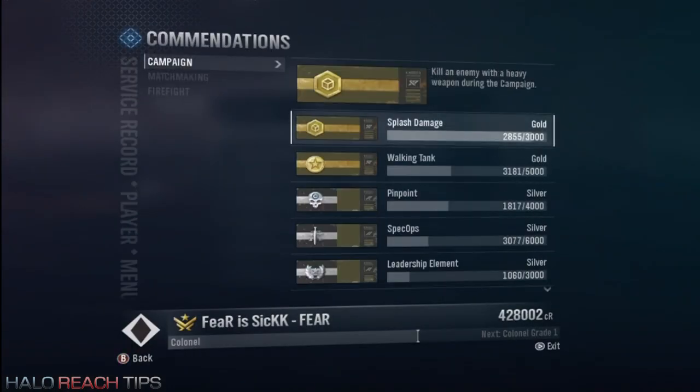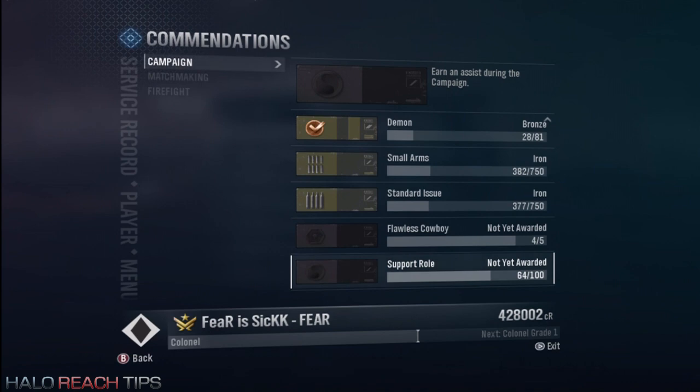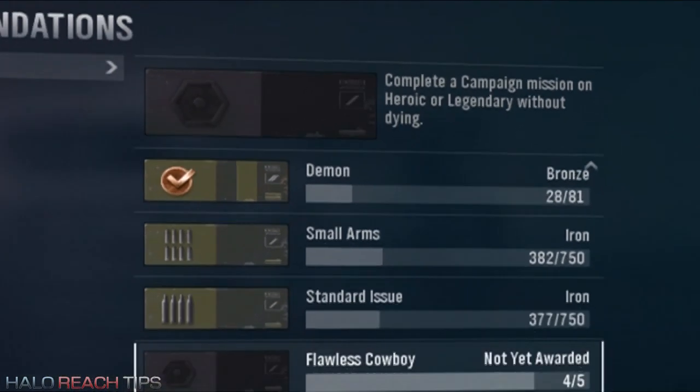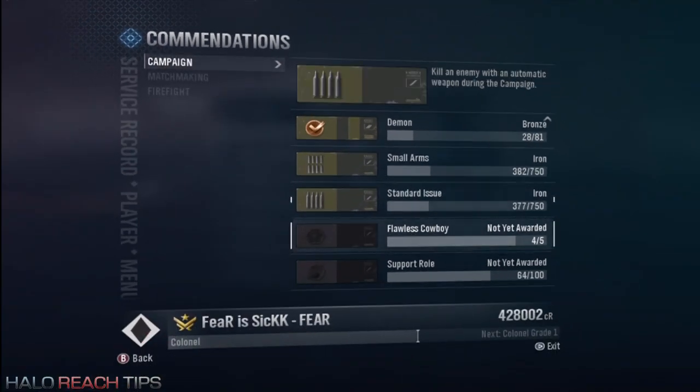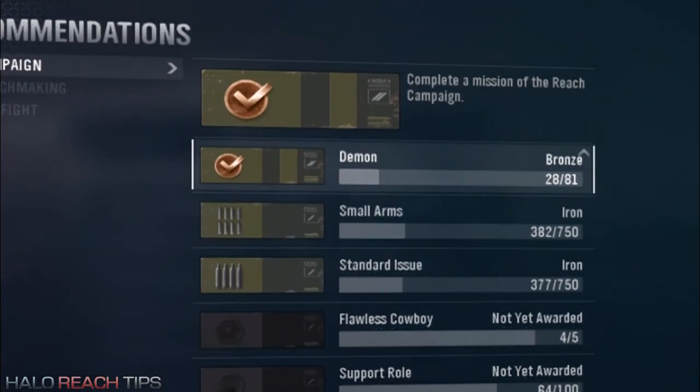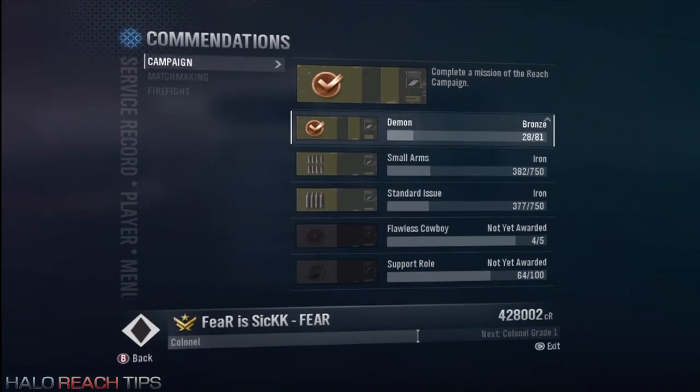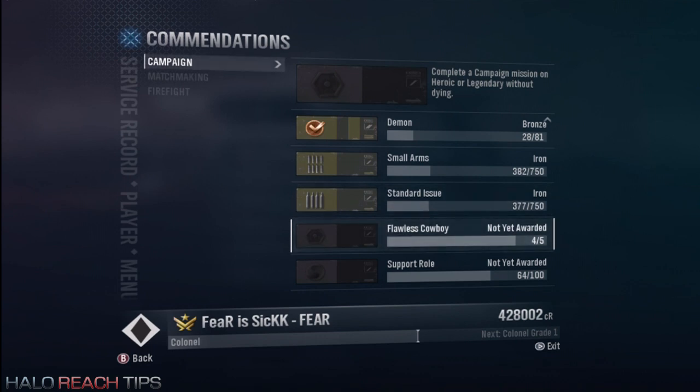If I go over to my combinations and scroll to the bottom — Flawless Cowboy wants you to complete a campaign mission on Heroic or harder without dying. Same thing with the Demon one: complete a mission of campaign. This doesn't matter if you die or not, but regardless it's still hard. The game's been out for about two months-ish and I've only completed 28 missions. So as you can see I'm not a big campaign person, and if you guys aren't as well, or even if you are, this is still very helpful.